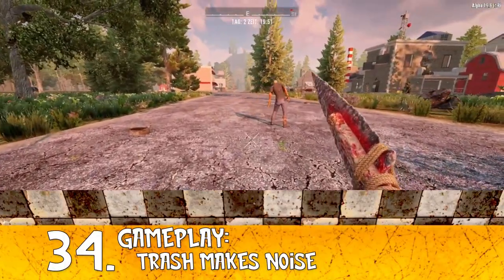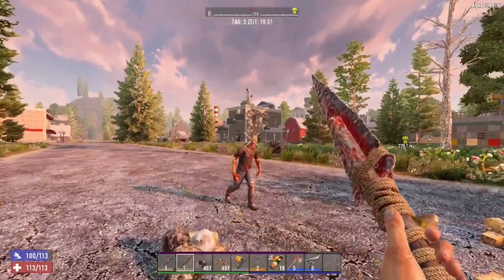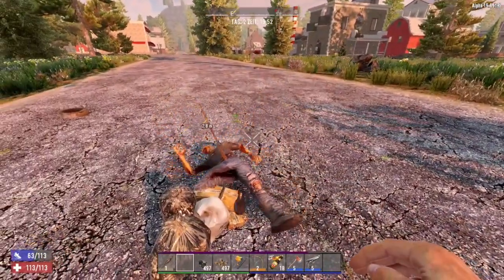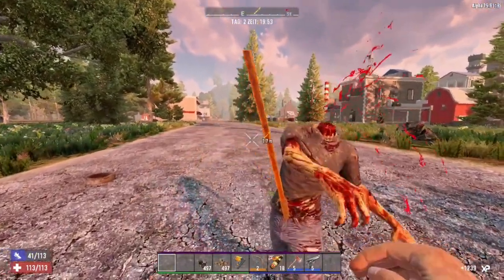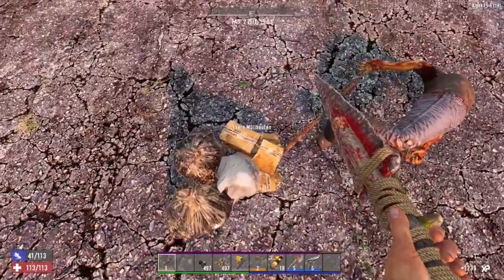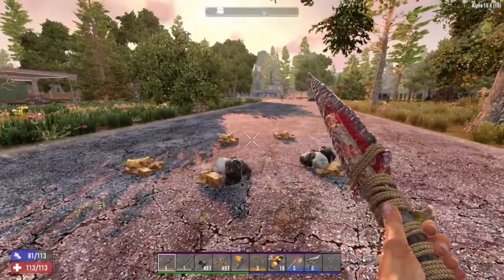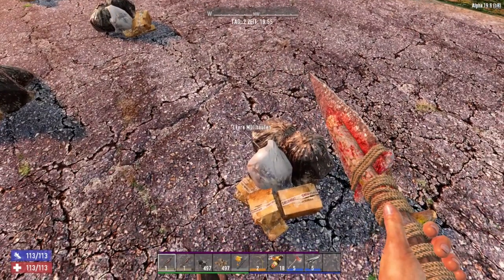Tip number 34: be careful with trash. Stepping on trash makes noise and raises the heat map, which attracts zombies to your location. So while it's good to loot trash, always watch for glass and trash on the ground as you walk — it's literally everywhere, in streets, houses, the desert, and grass.